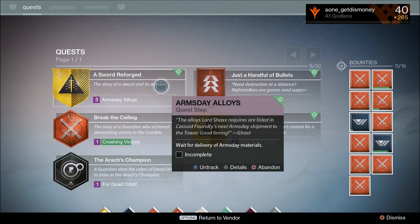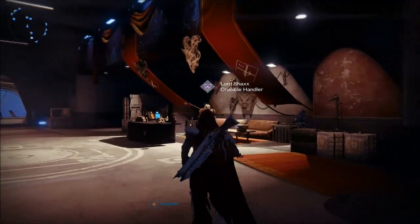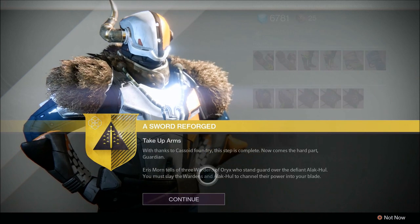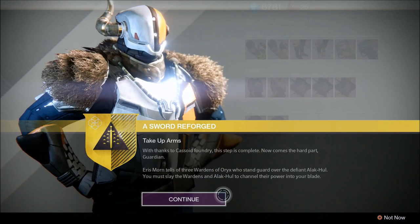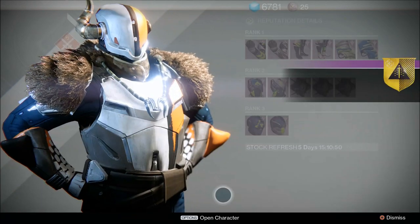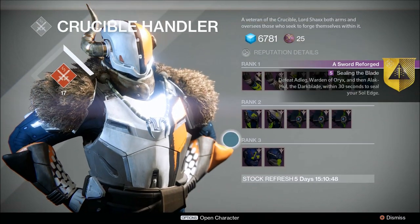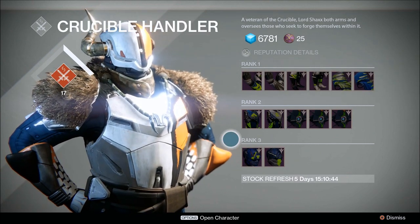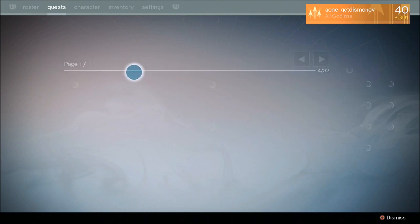On that next Arms Day, go see Lord Shaxx again. After you gather your rare materials and get your ability kills, see Lord Shaxx to get the Arms Day wait quest. Once Arms Day arrives, go see Lord Shaxx and he will give you a new quest called Sealing the Blade. This is the last quest you'll have to do before getting your new exotic sword.